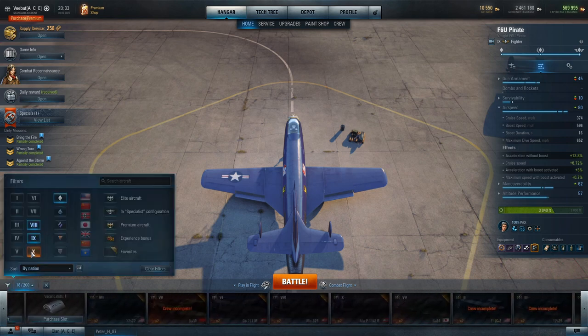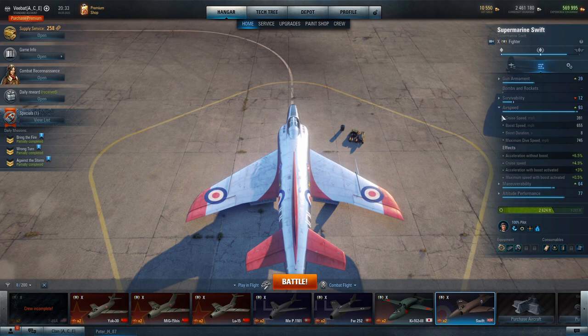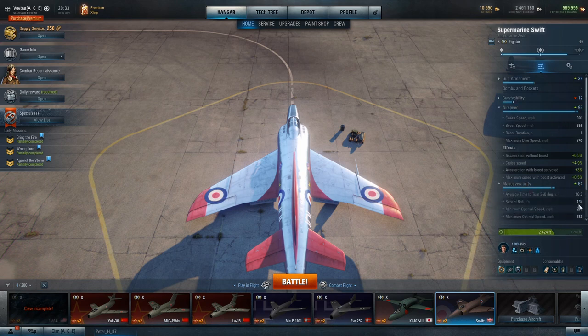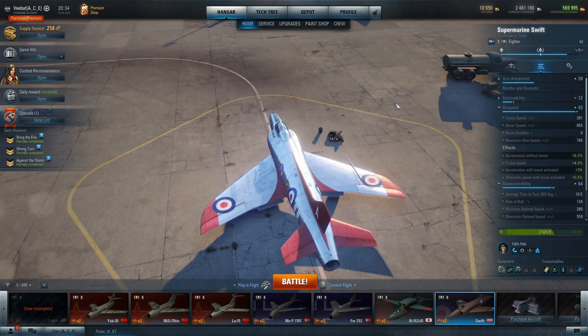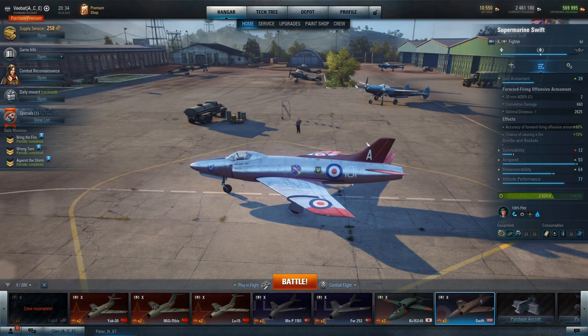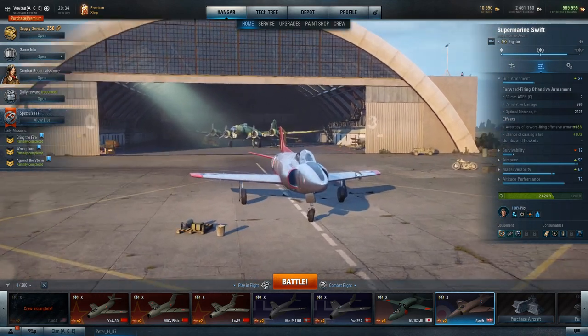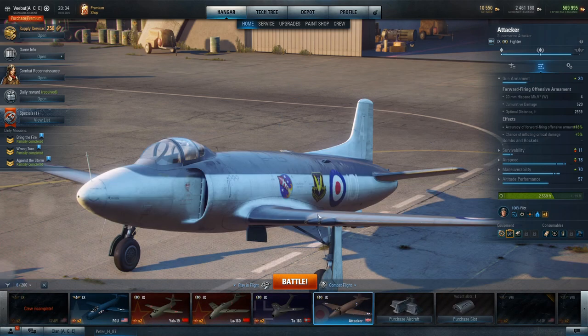The same thing goes for the Swift — I'll pull up its stats because I feel it's underrated. It has incredible speed, maneuverability gets pretty decent at a 10.5-second turn time — compare that to the 1101 at 10.3 seconds, so still very reasonable. Incredible speed, great climb rate, and the guns can pump out 660 damage per second, most of which will be crits once you get used to the 30-millimeter cannons. So if you're moving down the British line or any line and you run into an aircraft with a completely different playstyle, give it a chance — it might not be the aircraft, it might be your preconceived notions.